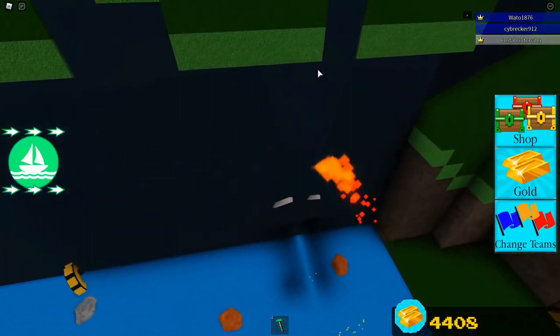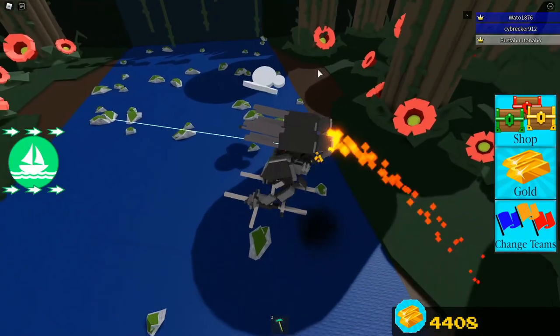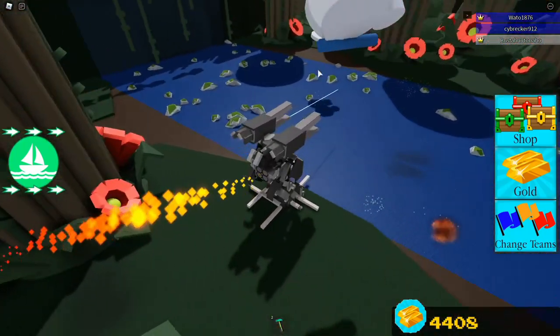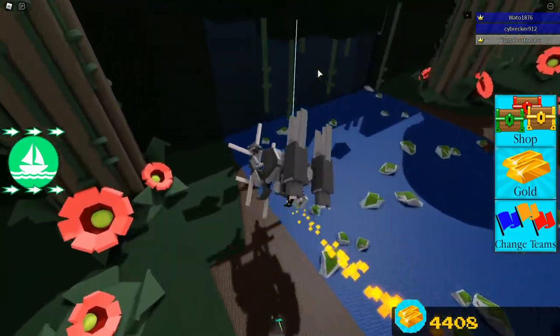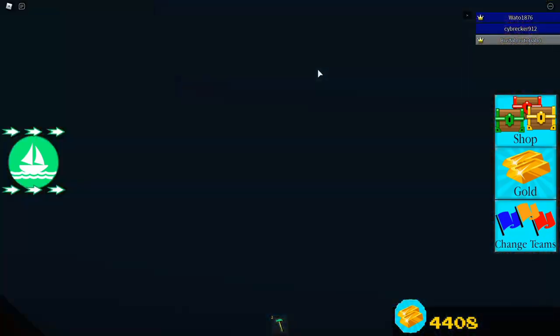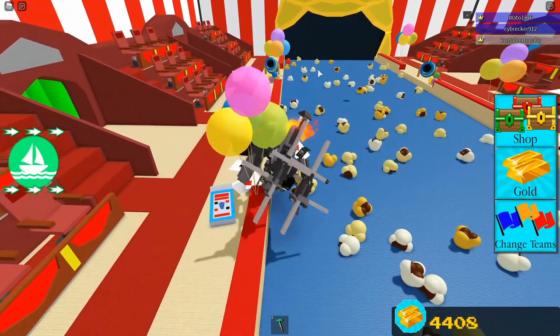If you want to release a bunch of bombs, press G. I'm gonna press G. Oh my gosh, this is amazing! I feel like I'm playing some - what the heck? This is amazing! Thanks, man. No problem.